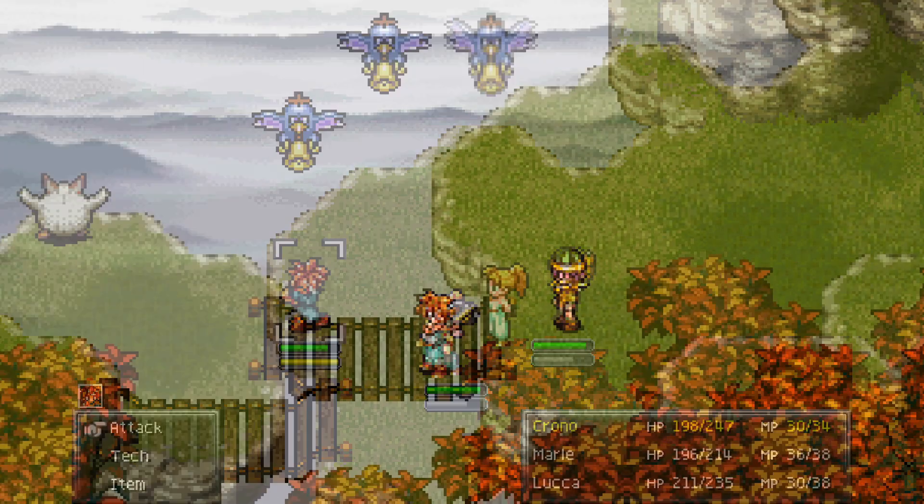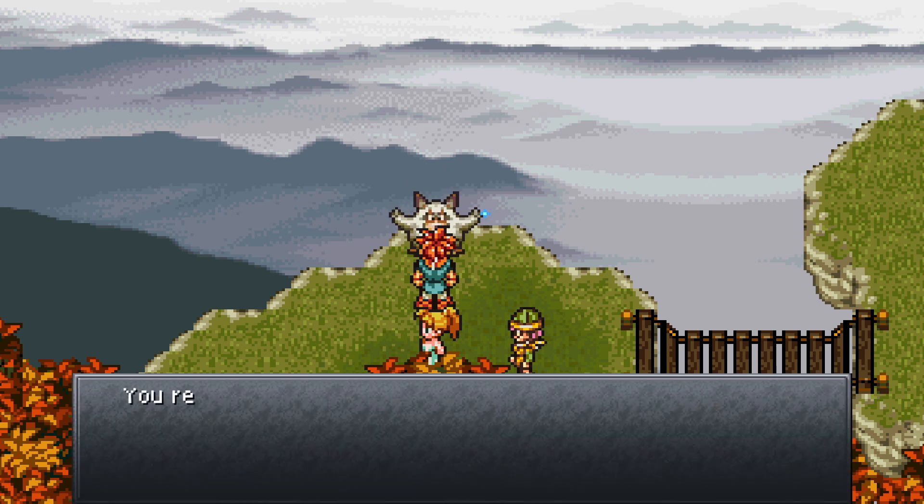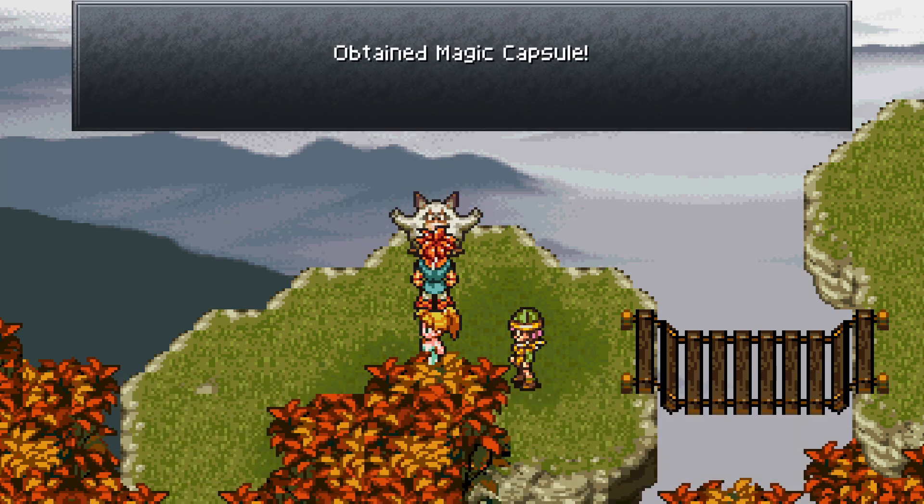Looks like we're getting attacked. After you beat up those guys, talk to this guy four times and he should give you a tab — or a capsule. There we go.